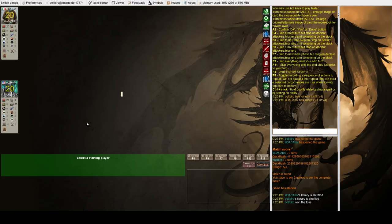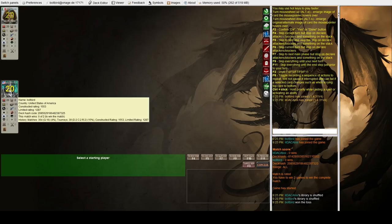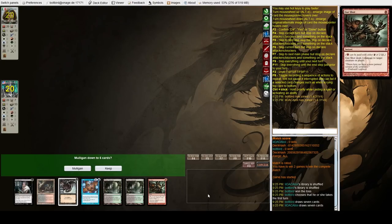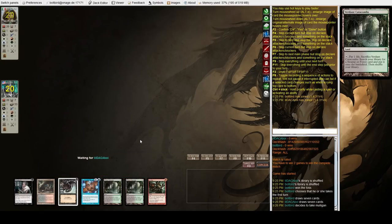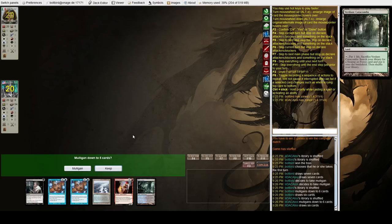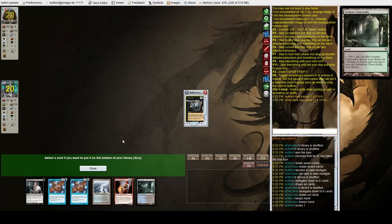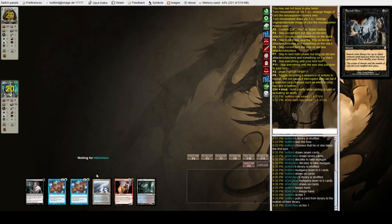Next match and we're fortunate enough to be on the play. If we draw basically anything we're in good shape, but we have no way to assure that — I'm going to mulligan. It's not proactive enough. I'll go ahead and keep this — Pyromancer I think is good enough to keep four. Buried Alive — not really anything we can do with that, so bottom it.